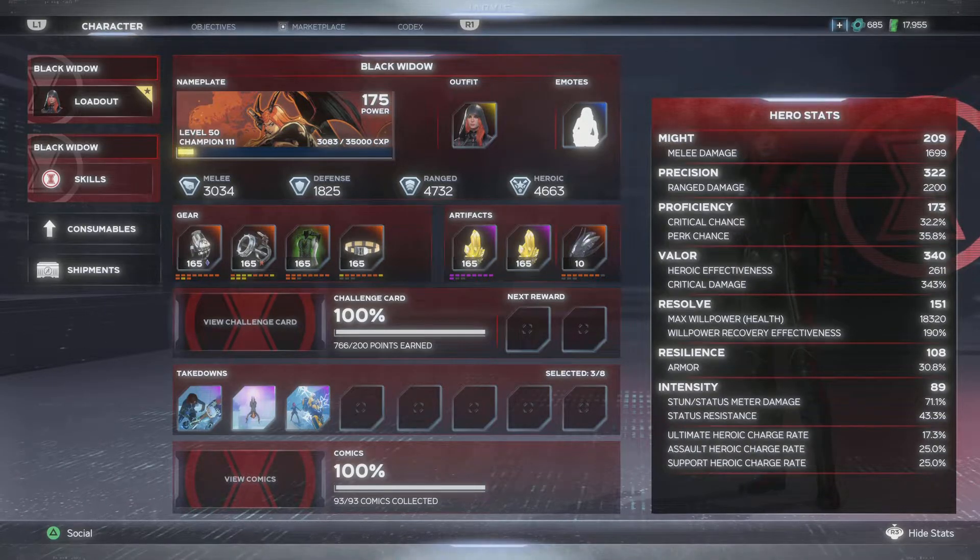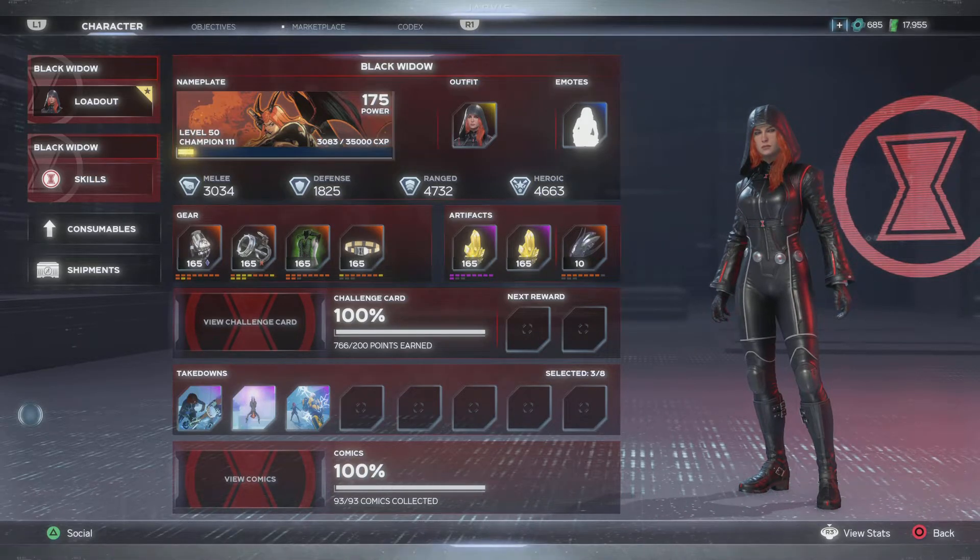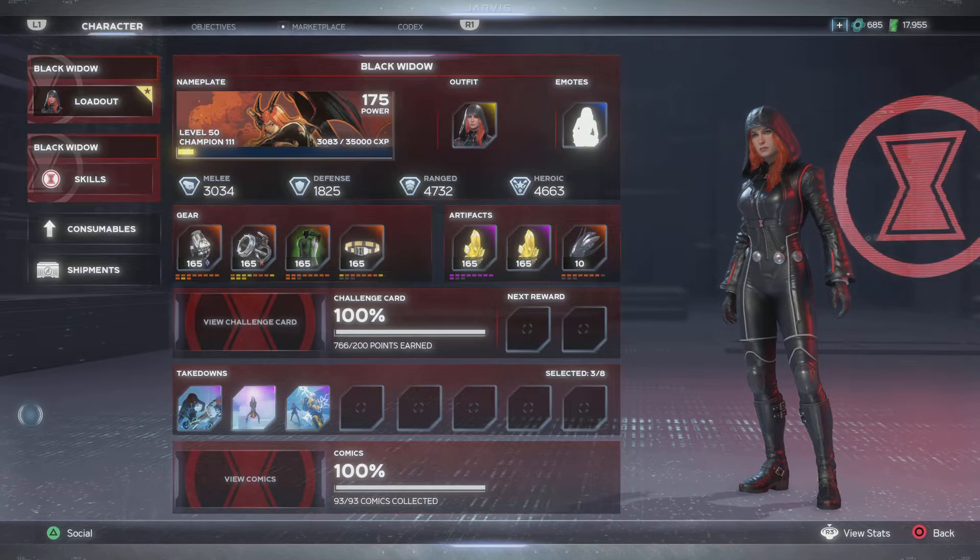Resolve is 151, resilience is 108, and intensity is 89. Heroic assault and support are at 25.0 with ultimate heroic charge at 17.3 — but that doesn't matter because I'm constantly getting orbs and getting my heroic back, so it works out. If you want to build for valor, focus on valor. With 2.6 and beyond, make sure you work on valor because it's crucial — they've improved everything but focused on valor, and scaling might and valor makes these characters OP.